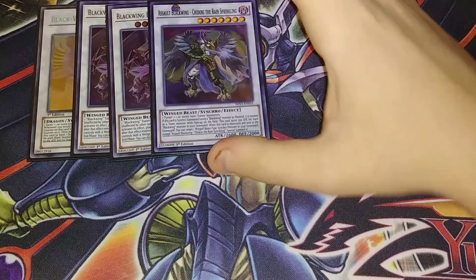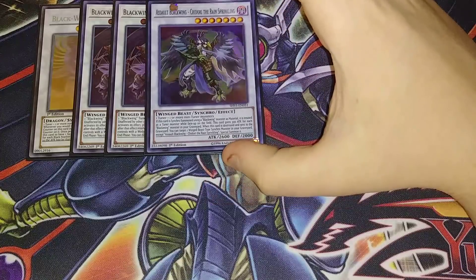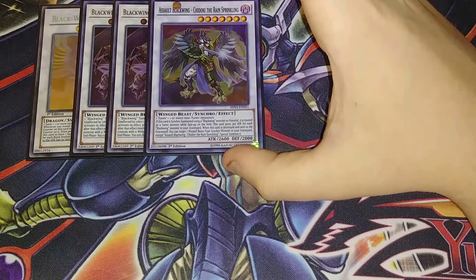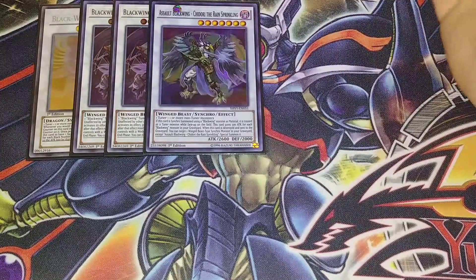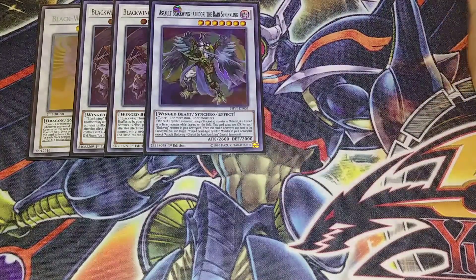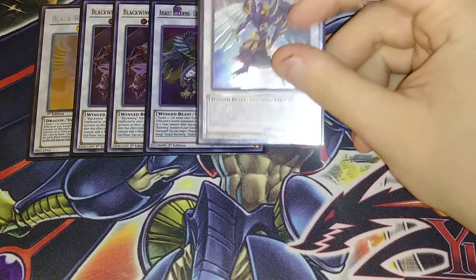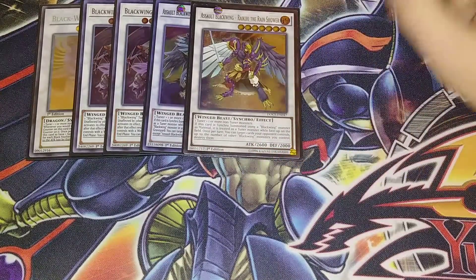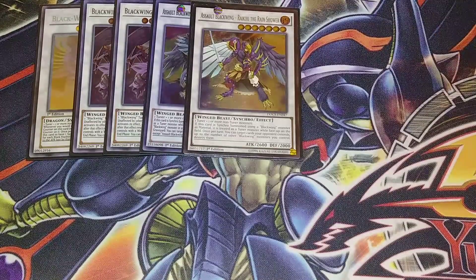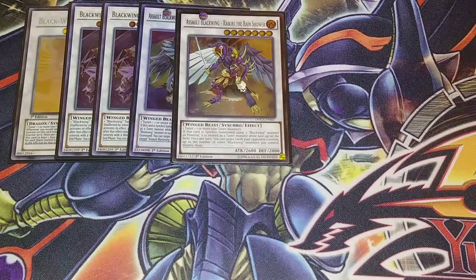We play one copy of Chidori the Rain Sprinkling. Its effect is that it gains 300 attack points for each Blackwing monster in your graveyard, and if it's destroyed and sent to the graveyard you get to target a Winged Beast Synchro monster in your grave and revive it — which is crazy cool. Then I play one copy of Raikiri the Rain Storm. Its effect is that for each Blackwing monster on your field you can destroy cards on your opponent's side of the field. It's a really good destruction card — I don't make it as much as I used to, but it's there if I need it.